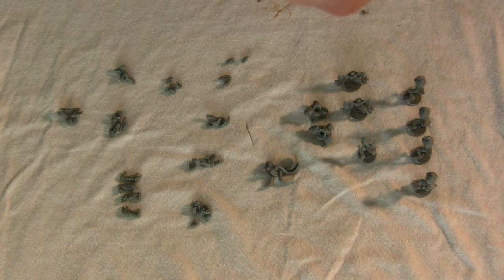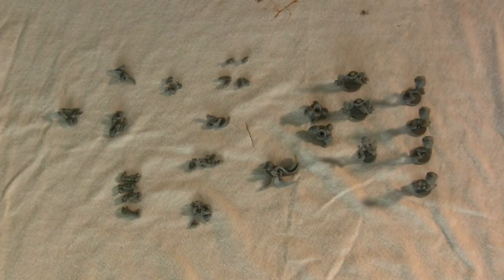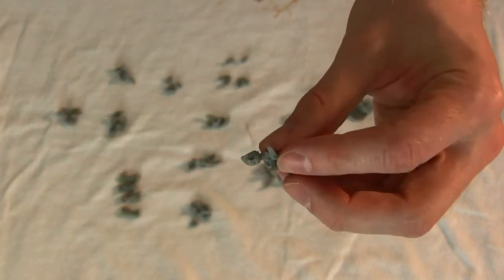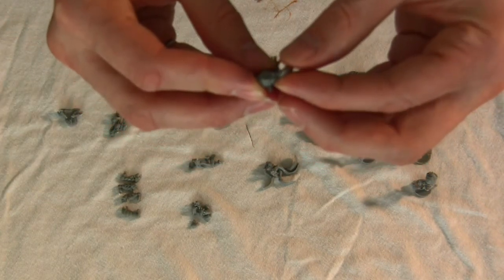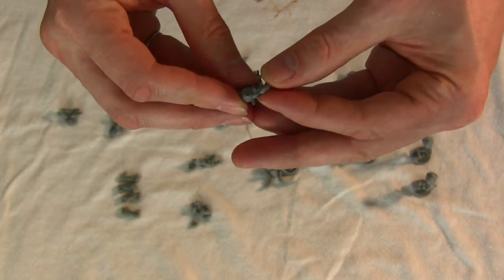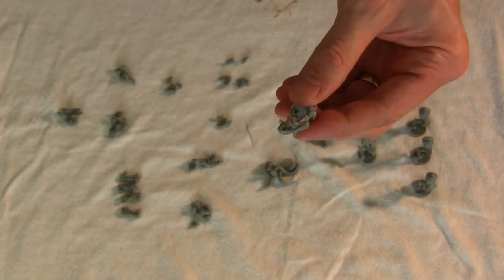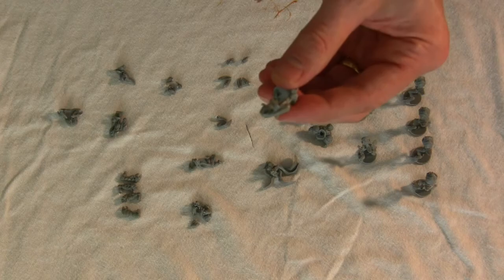Once everything is lining up properly and doesn't look like it needs trimming, you're ready to simply glue the models together. Just take the model, put a little drop of glue where you're trying to attach the part, then attach it. The nice thing about this glue is you only have to hold it for about five to ten seconds before it seals. The models bond very quickly. I'll go ahead and do the rest off camera, just trying to show you that they're actually pretty easy to put together.